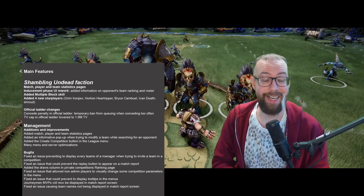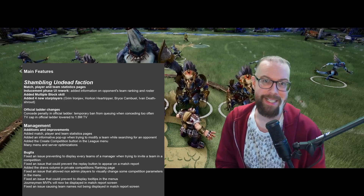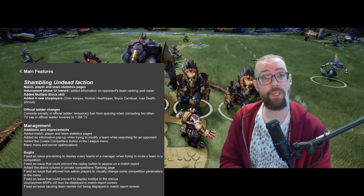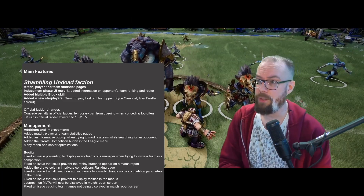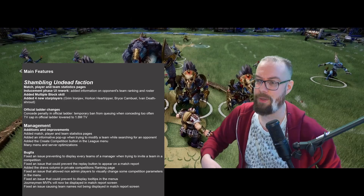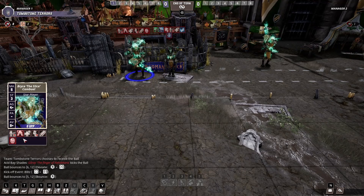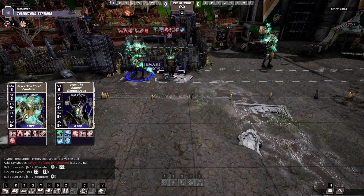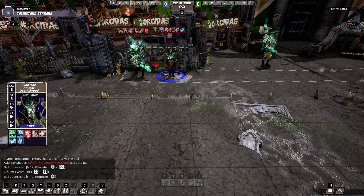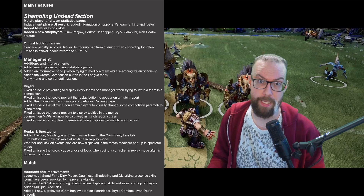We are also getting Multiple Block — it is now available. With the mummies in the Shambling Undead, it makes sense that it's finally here. There are also four new star players: Grim Ironjaw, Horkon Heartripper, Bruce Campbell, and Ivan Deathroud. Bruce and Ivan are available for the Shambling Undead. Bruce has a chainsaw and is also available as a coach you can unlock on the Blood Pass. Those are, according to Cyanide, the big hits.